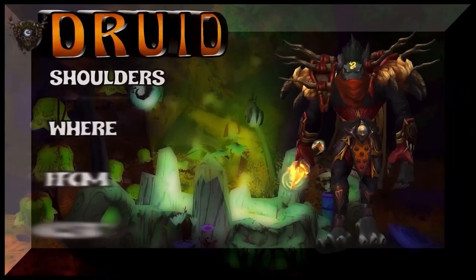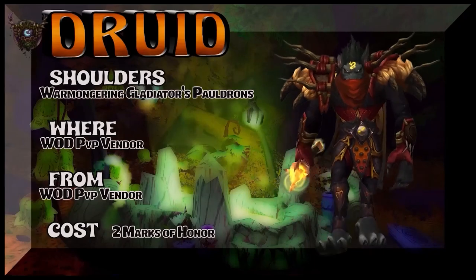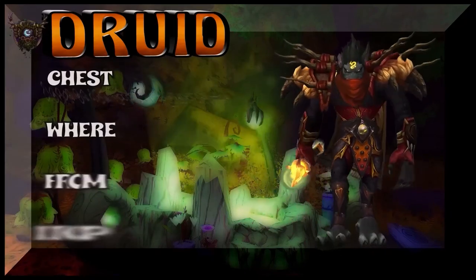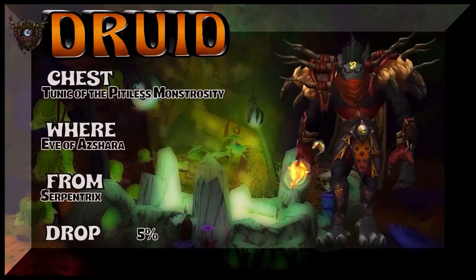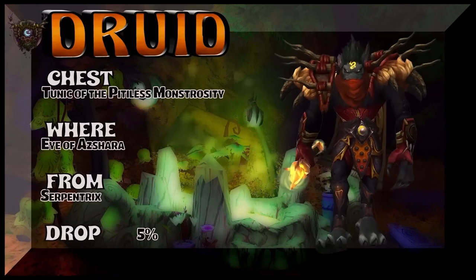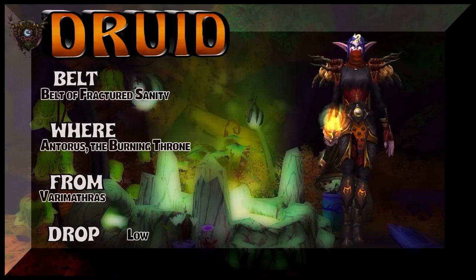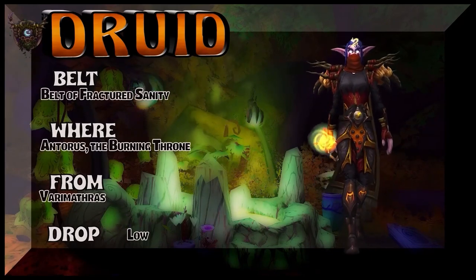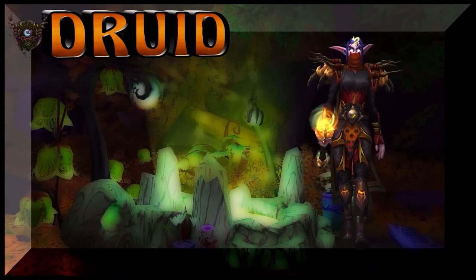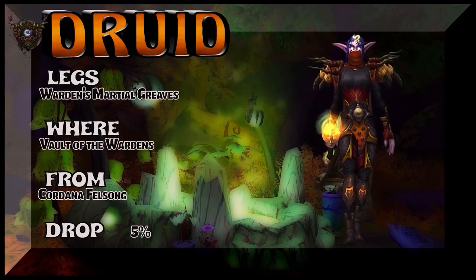I like the red forest jewelry look, I really do. And I think this is perfect for it. Warmongering Gladiator's Pauldrons — WoD PvP vendor, two Marks of Honor to get the shoulders. If you're Horde, you're going to have to go wild on that particular piece. Eye of Azshara — Serpentrix is the boss — Tunic of the Pitiless Monstrosity on the chest. The belt is Antorus the Burning Throne — Vararamathris is the boss — Belt of Fractured Sanity. That belt goes pretty epic with this overall set. And the legs are also a match with the chest, part of that same drop set from dungeons.